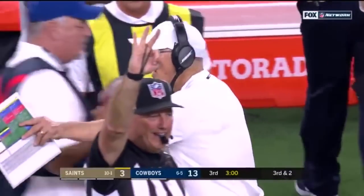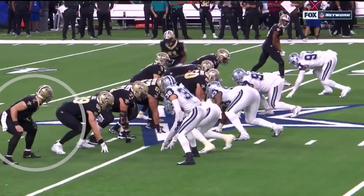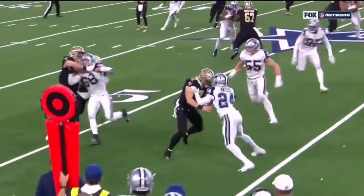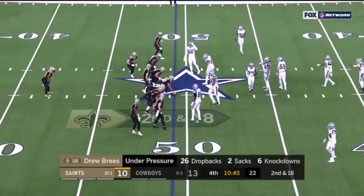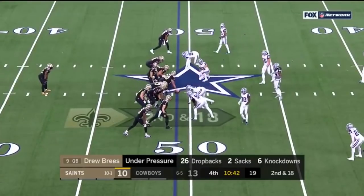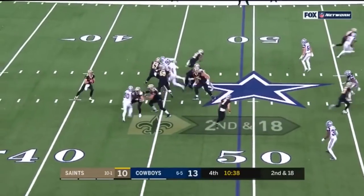That 54-55 combination at the linebacker spot for Dallas is going to be good for a long time if those two can avoid injury, because of the speed and their ability to pursue. Second sack. Saints came in having allowed only 11 all season, tied for the fewest in the league with the Colts.